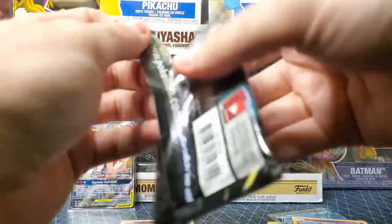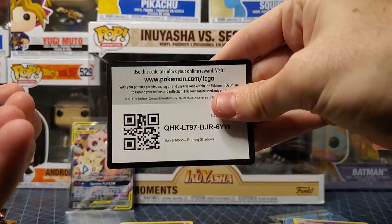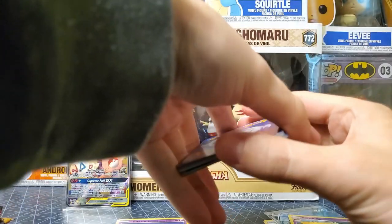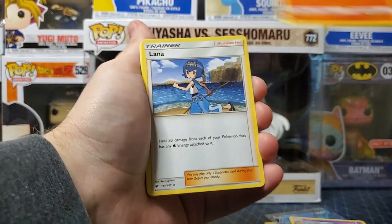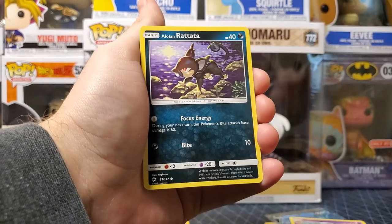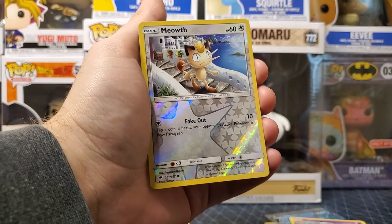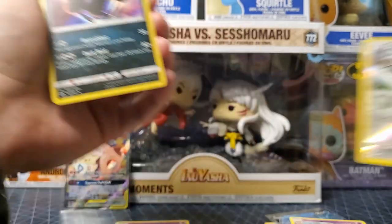We got Burning Shadows again — let's see if we can get the Charizard. Four to the front — Water Energy! We finally got one. Alolan Rattata, Magikarp, Alolan Meowth — that's a pretty sick reverse holo right there with that Meowth. Boom! Dark Ride — that's a pretty cool holo, I like that a lot. Nice colors.